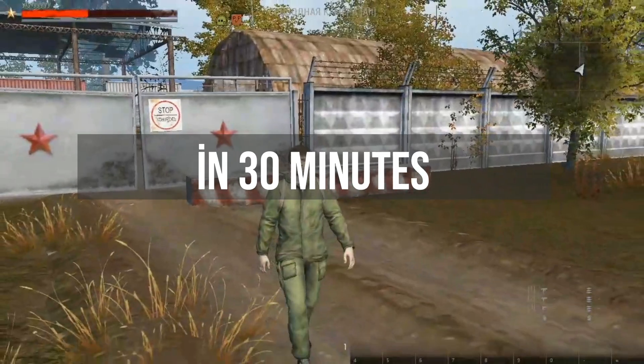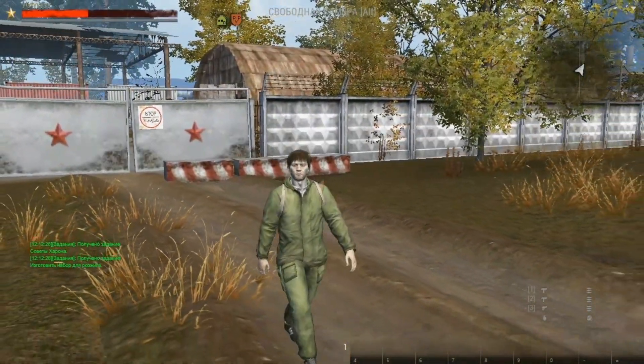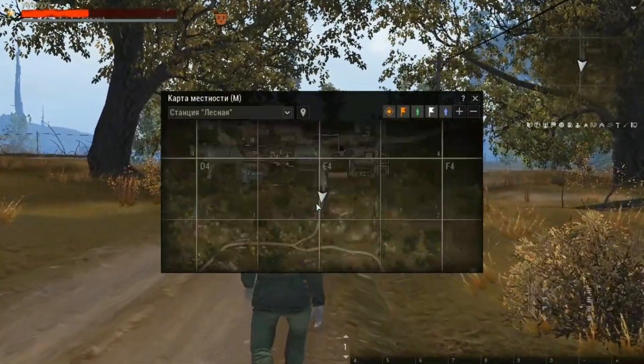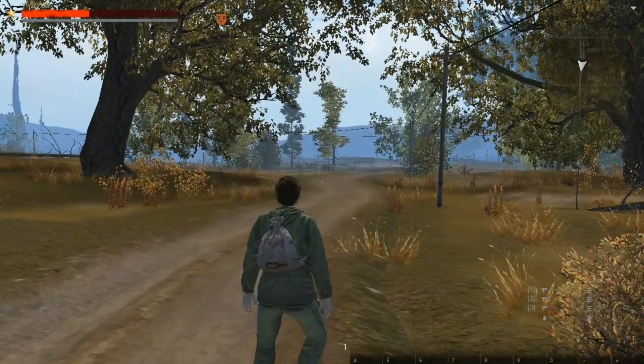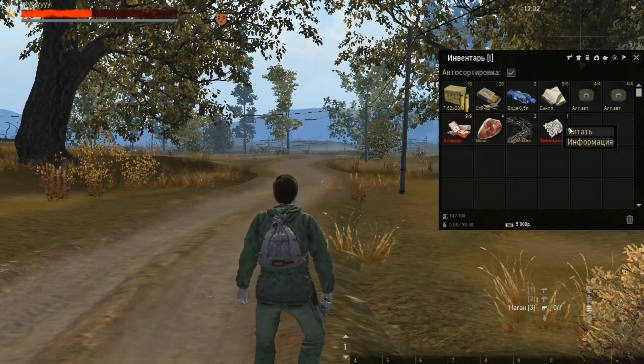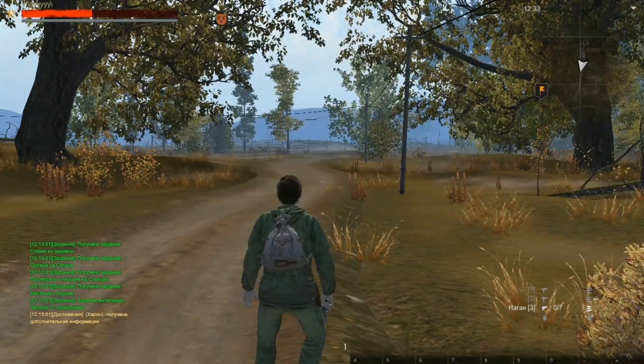Hey stalker and welcome. I will show you how to speedrun the starting location in the game Stay Out, or Stalker Online. Follow the steps and you will leave it in 30 minutes. First step: check your inventory, equip knife and handgun, and read the note. After this, head out to the village which you see now.